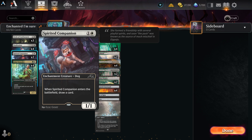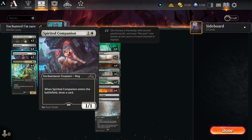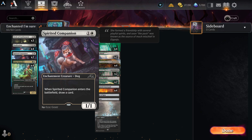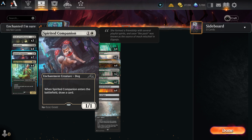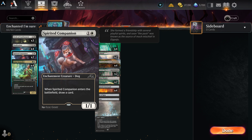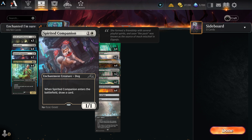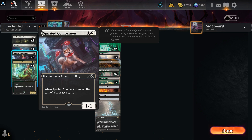Spirited Companion — one white, one other — enchantment creature dog, 1/1. When it enters the battlefield, draw a card. Again, an enchantment that's also a body and draws you a card. Great card all around. It's too bad I couldn't have four, but we had to make concessions to fit the cards we did. It's always a joy to get this card — drawing cards is fun.